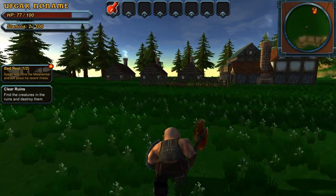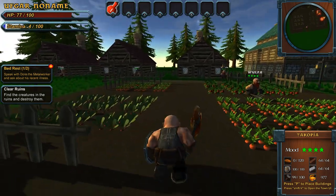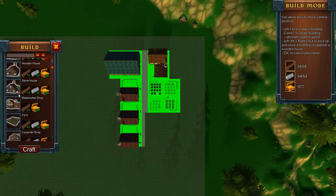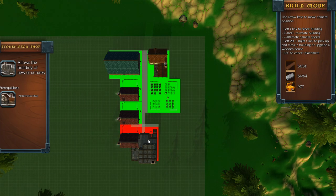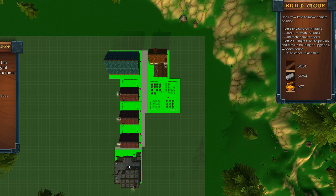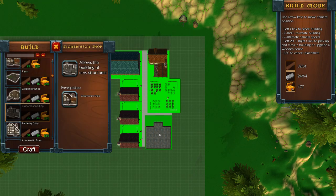Find the creatures in the ruins and destroy them — maybe after I build some stuff. I've got so much gold now I can build all kinds of things. Let's go ahead and build this stonemason shop. Let's make a road go out in another direction. I fear I've kind of screwed up my village, but maybe I can do it like this — this little section right here.